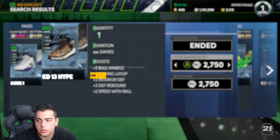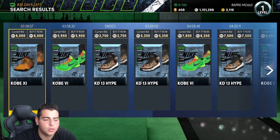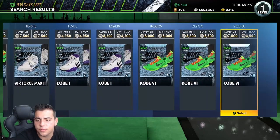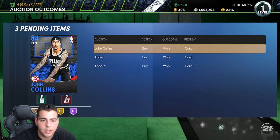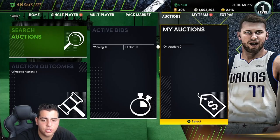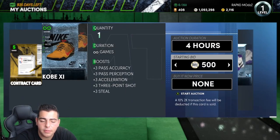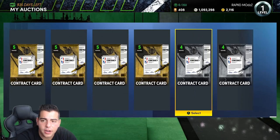These are definitely a steal as well. Oh yeah, it's gone. This filter's pretty loaded. As you can see, I just made a pretty decent amount of MT just like that. You could pretty much try that out — there's a lot of shoes you can make a lot of MT off of. I got these Kobes for $2,700 and I'm going to sell them for like $45,000, so that's a pretty good amount of MT.